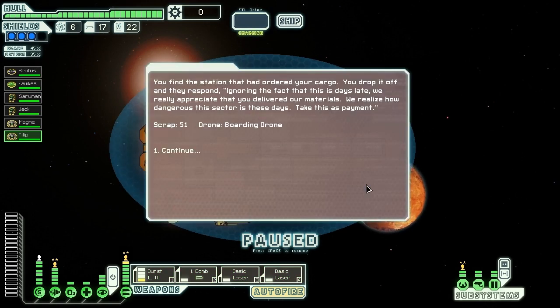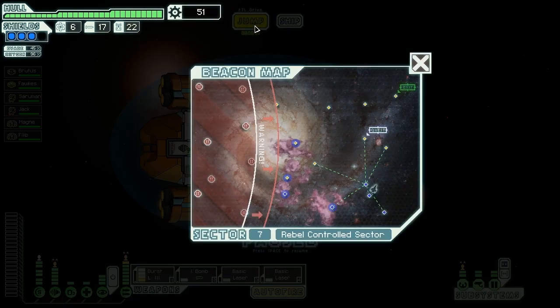We jump to the quest beacon. We find the station that had ordered our cargo — we drop it off, and they respond: 'Ignoring the fact this is days late, we really appreciate that you delivered our materials. We realize how dangerous this sector is these days. Take this as payment.' 50 scrap and a boarding drone — thank you. That was good. We go to another quest beacon to see if they're just as generous.